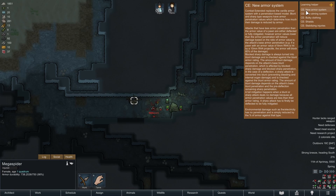Blocked sharp damage is always turned into blunt damage and checked against blunt armor rating — so you still take impact, which makes sense. Getting shot, even with a nice plate carrier, you're still going to feel like you're getting punched. The amount of blunt damage depends on the attack's base blunt penetration and the pre-deflection sharp penetration — there's an additive feature, so more armor is better.